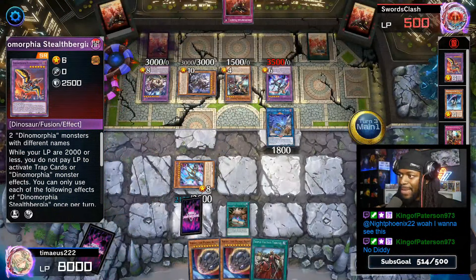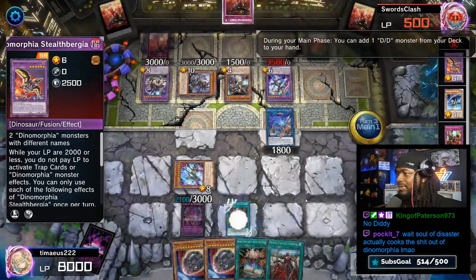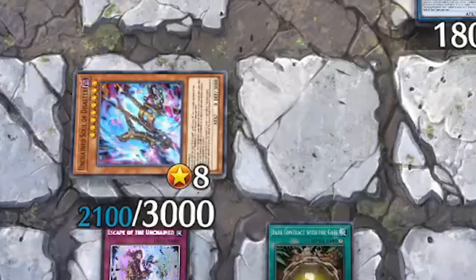Yama will now be able to summon — oh yes, they definitely goofed. Imagine if they had used all three Frenzies: Frenzy, negate, Frenzy, negate, Frenzy, negate — who does that? But more importantly, DDD Wave King Caesar would have remained on the field, they wouldn't have been able to special summon Unchained Soul of Disaster from the graveyard, and we still would have had a negate with Dynamorphia Intact. That is a major fumble. On the flip side, Soul of Disaster is gaining attack — that's kind of crazy.